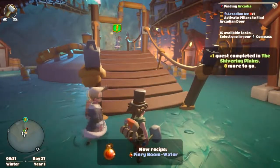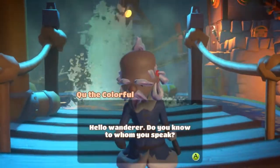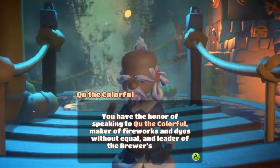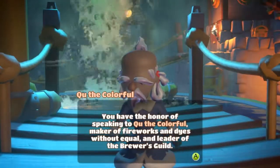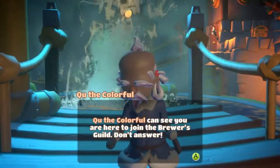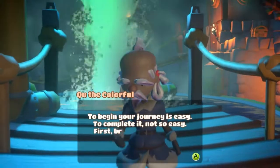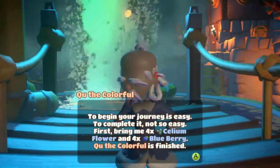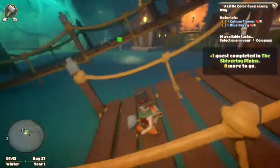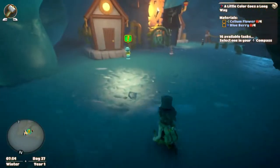Great. Arcadian ice. Hello, Wanderer. Do you know to whom you speak? You have the honour of speaking to Koo the Colourful, maker of fireworks and dyes without equal, and leader of the Brewer's Guild. Nice. Koo the Colourful can see you are here to join the Brewer's Guild. Don't answer — Koo can see it in your eyes. To begin your journey is easy; to complete it, not so easy. First, bring me four psyllium flower and four blueberry. Can I just buy that here? I hope so.